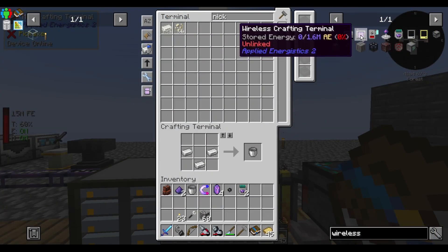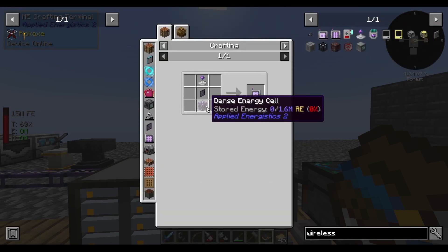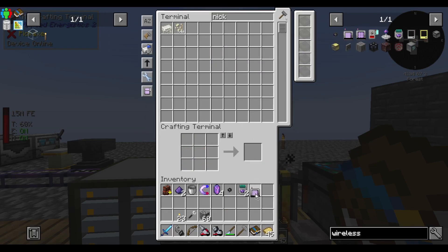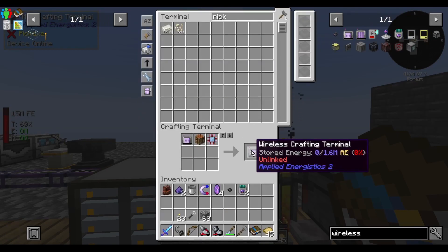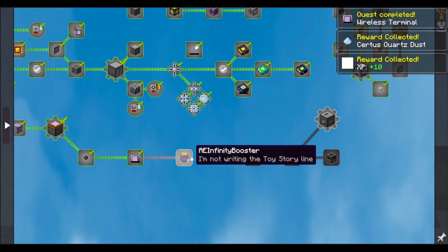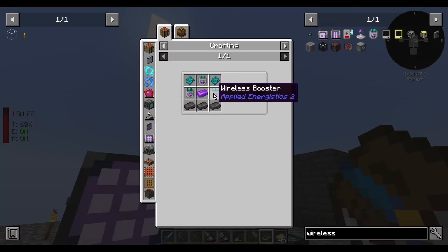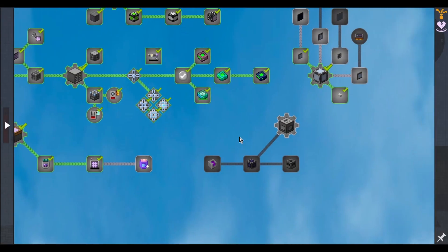Make another receiver. I need a terminal. I need a dense energy cell. There's our dense cell. Wireless terminal done. Using that will make our wireless crafting terminal. Infinity booster — I'm not writing that storyline. This is going to take insane stuff, right? Yeah — unobtainium and nether stars. Can't do that yet.